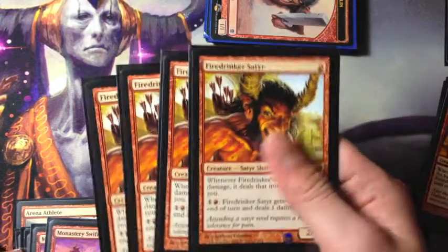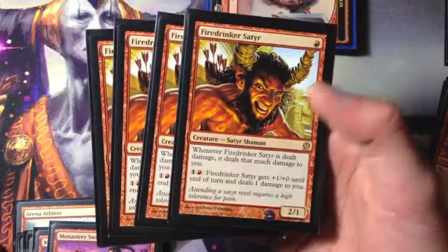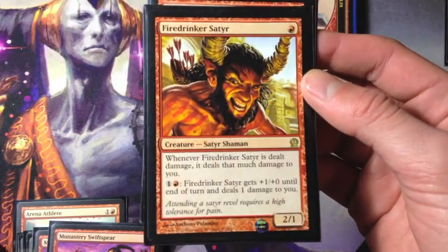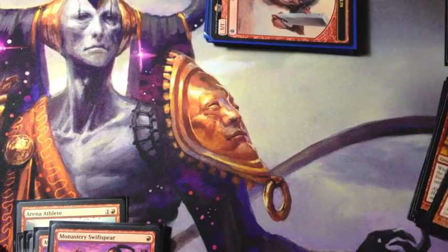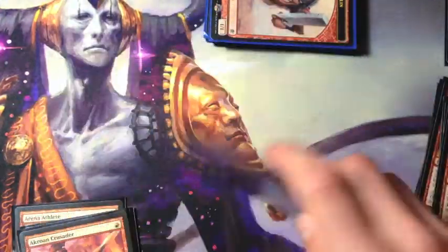Four Fire Drinker Satyr, mainly for the 2/1 for one mana. The drawback is whenever it's dealt damage, it deals that much damage to you, but mainly it's just the 2/1 for one that we're looking for.